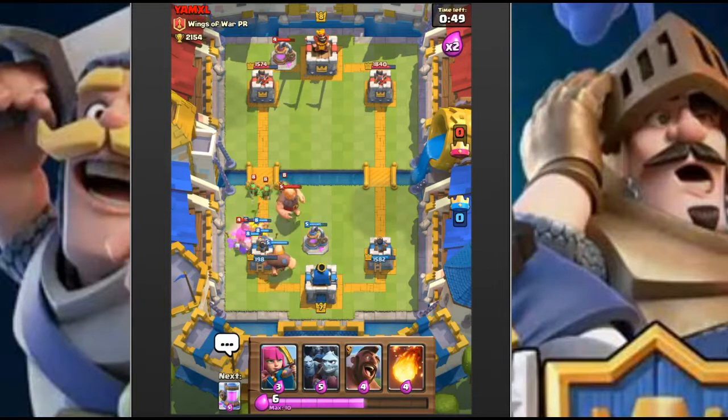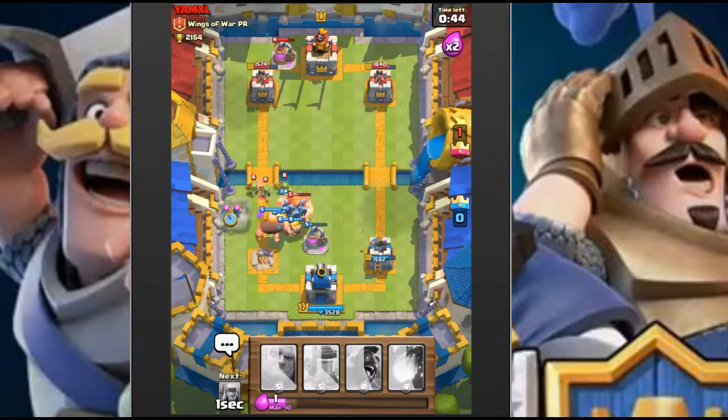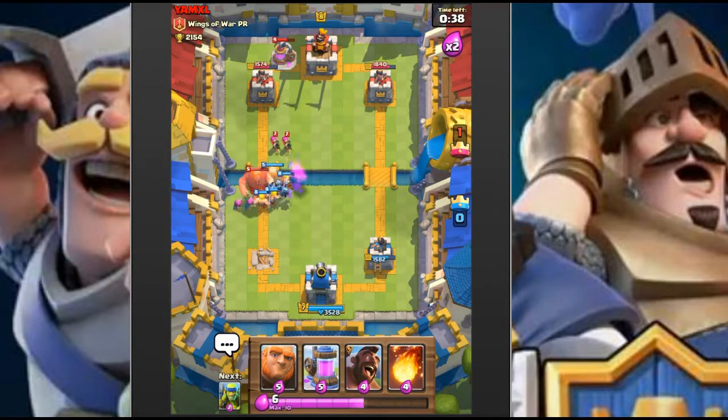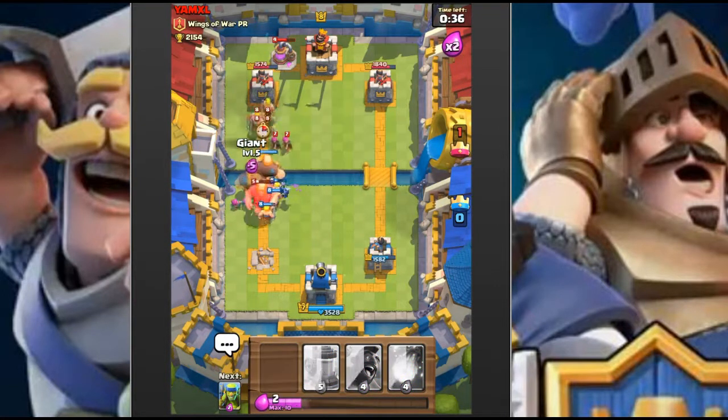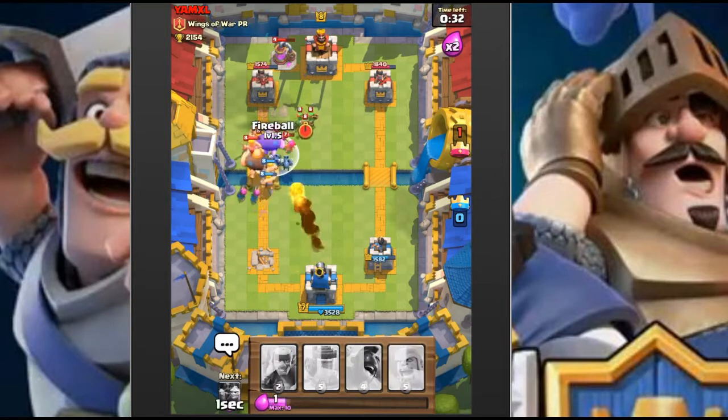Going to try and deal with the hog first. He threw his arrows early, so now we're going to drop our minion horde. Let's drop another giant up there - this is where the fireball is going to shine. We have a fireball versus his arrows.